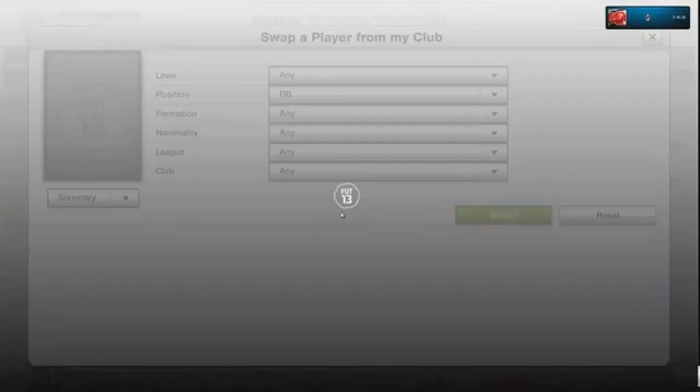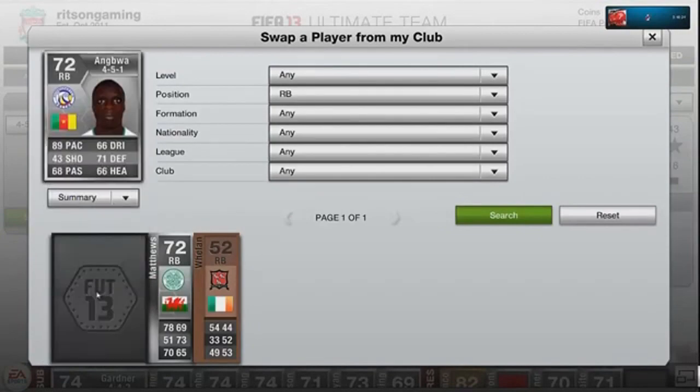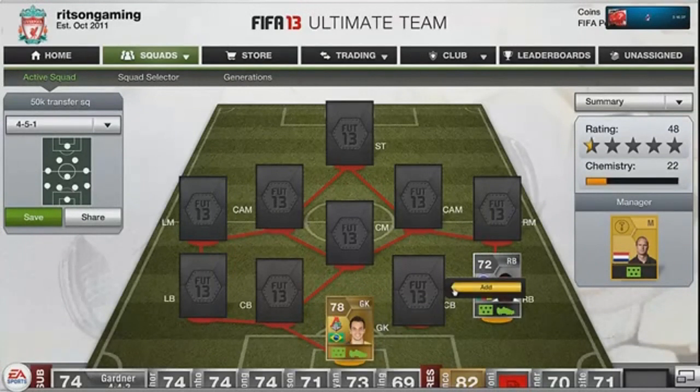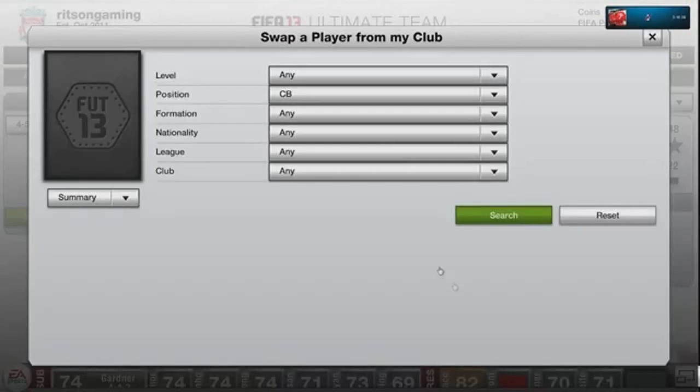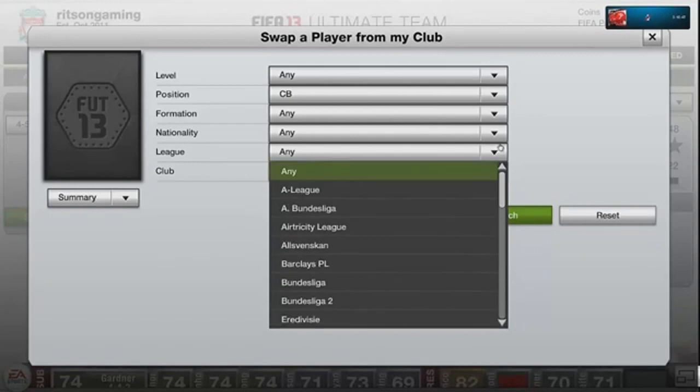At right back we have Angbois — 89 pace — very fast silver defender. I'll go through all the players when I get to the bio section.